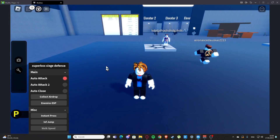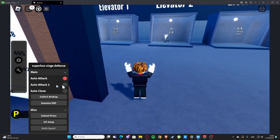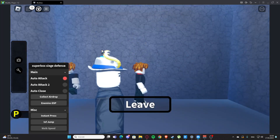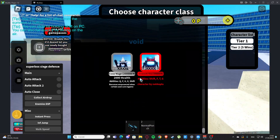Let me go to the elevator here. We also have auto attack too here. I think we need to teleport into the game, so let's go into the game. Okay, so we are back — as you can see right here, we are in the game.